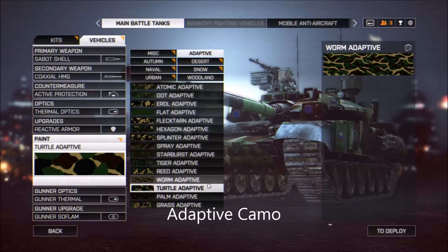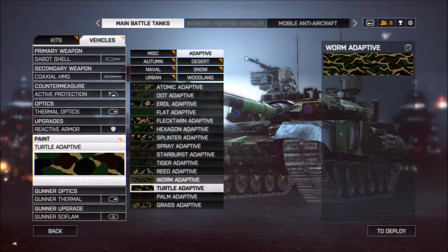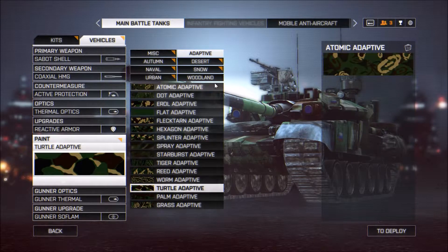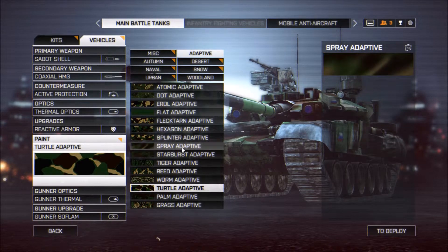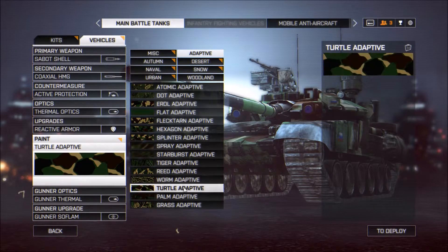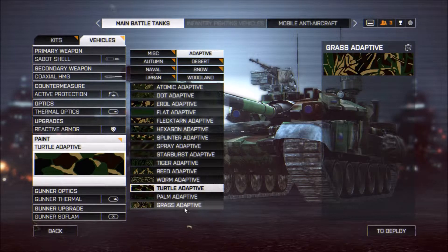Adaptive camo is the best camo to use, hands down. When you select an adaptive camo, it's going to match the pattern of whatever field you're in. If you're playing on a snow map and choose turtle adaptive, it'll be snow turtle adaptive. If you go to a desert, it'll be desert turtle adaptive. It changes based on the map you go to — you don't have to go in and manually choose desert or snow depending on the map. That's why I love this camo and why a lot of people don't understand how useful it is.